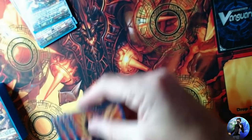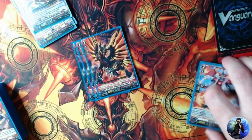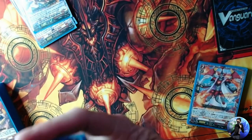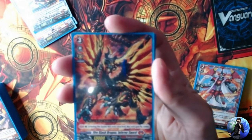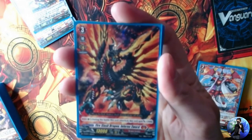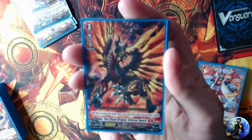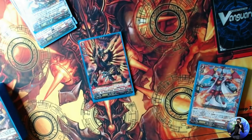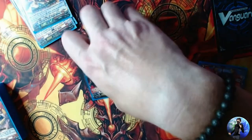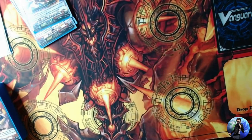The other grade three in the deck is Fire Slash Dragon Inferno Sword. It's a generic grade three — during the battle this unit attacked, it gets plus 2k, making it a 15k beat stick. On a persona ride turn it becomes 25k, and with an 8k booster behind it that's a 33k column, which forces the opponent to dump a lot of shield.